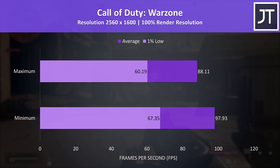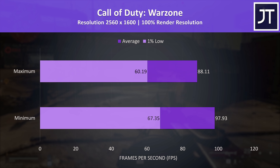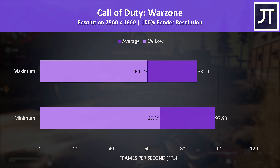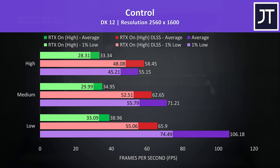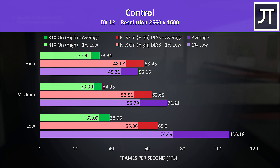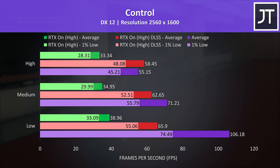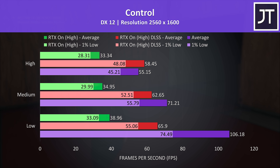Call of Duty Warzone was tested with all settings at minimum or maximum, as it doesn't have predefined presets — there wasn't much difference between settings, but max settings was still playing well enough. For Control I've tested with ray tracing on in the green bars, which is much lower than the others; with ray tracing plus DLSS in the red bars, doing much better at around 60 FPS regardless of setting preset; or with both disabled in the purple bars, which can reach higher FPS at lower settings.